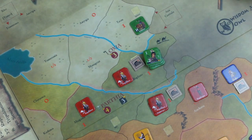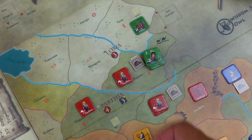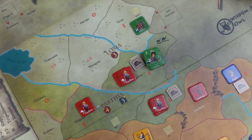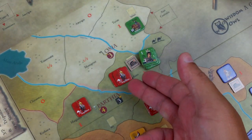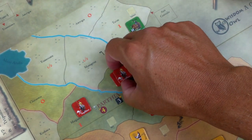Do I want the Horde coming with me? I don't think there's any other barbarians showing up in this area of the world. I think I'll leave the Horde way back there and it'll control Oxia if I clear this out. The red player declines the honor of retreat - they're going to fight it out in their capital.